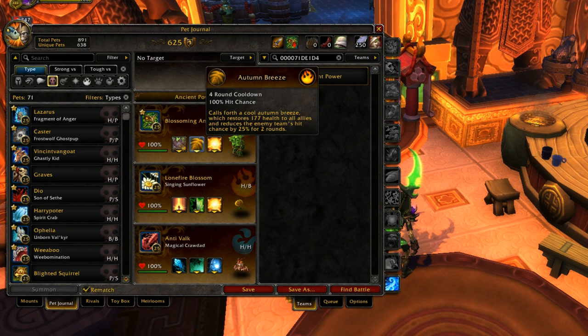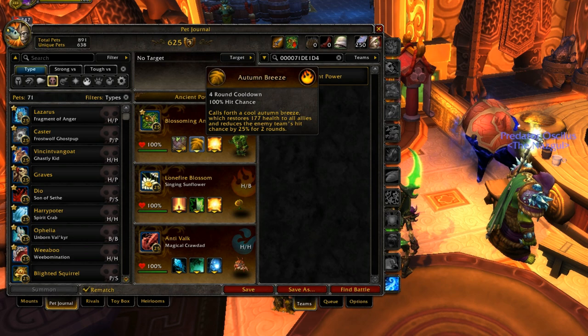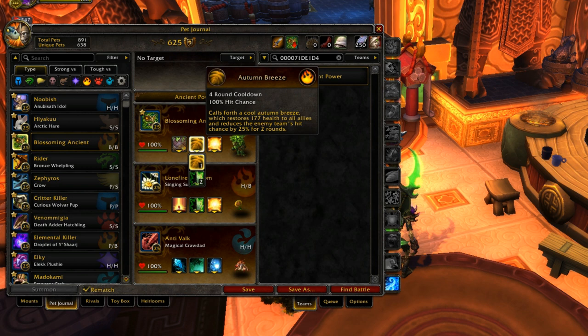Autumn Breeze has the same cooldown as Haunting Song but adds the effect of reducing your opponent's team's hit chance by 25% for two turns. There's a chance your opponent will miss — I've seen people miss multiple times under Darkness, which is only a 10% hit chance reduction. This is more than double that, so it's a really good move. Photosynthesis is also a really good heal, so it's hard to choose, but both are great.